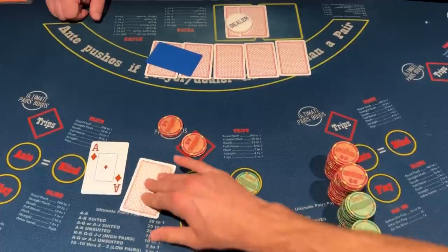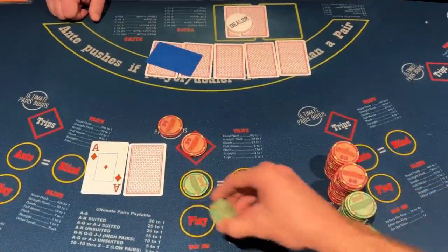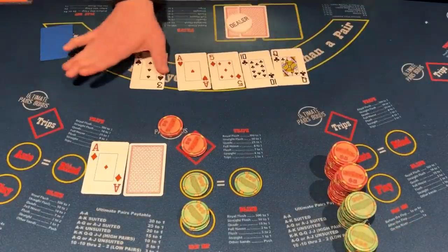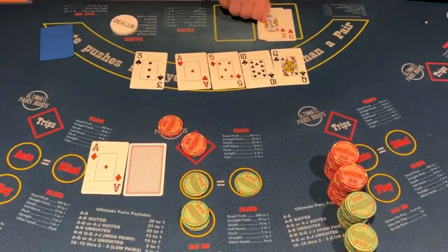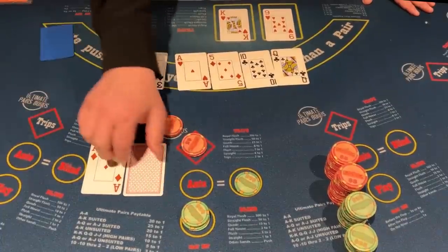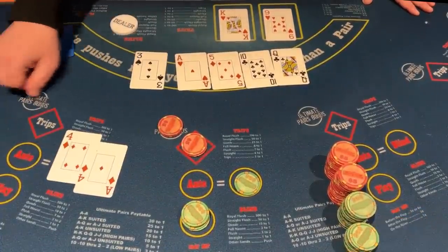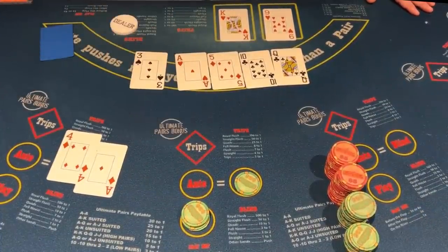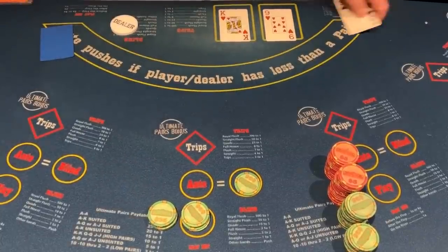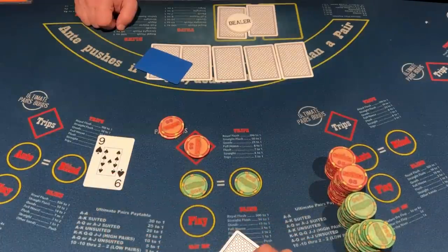And the first hand — we have an ace of diamonds. We are starting off with the 4x, putting $100 on the play. We hit the ace and the dealer has absolutely nothing. They don't qualify, so they're going to push the ante. I was hoping to start off on a great foot and get an ultimate pair bonus, but it wasn't meant to be. The first hand in the books goes to us.